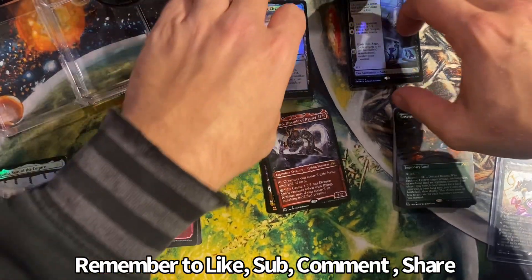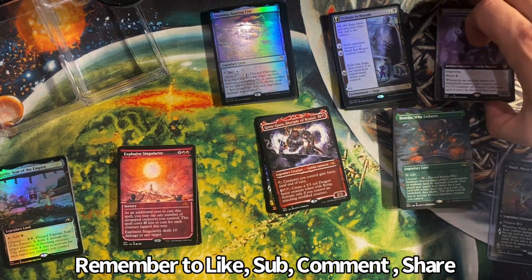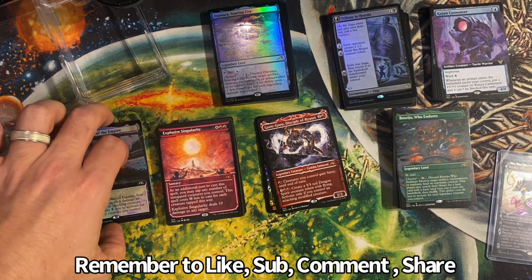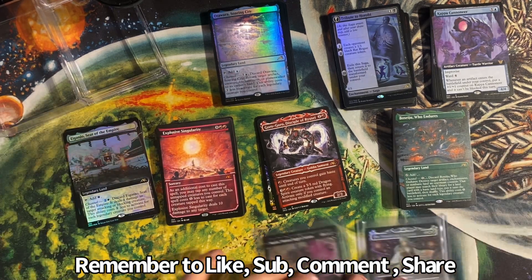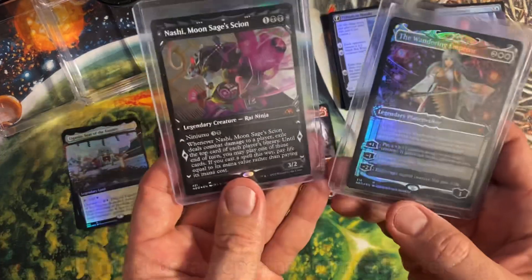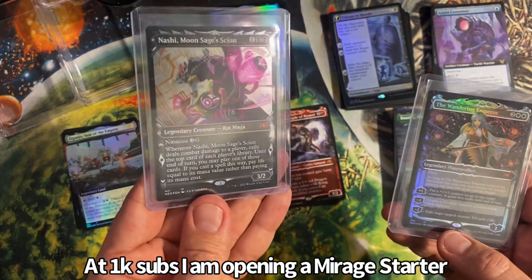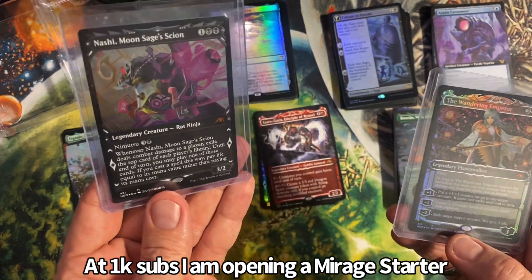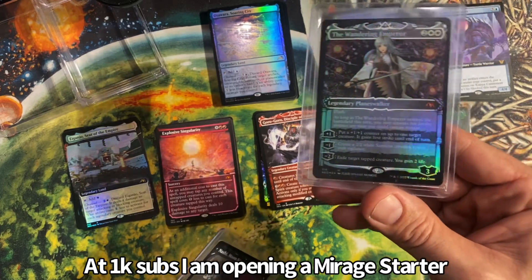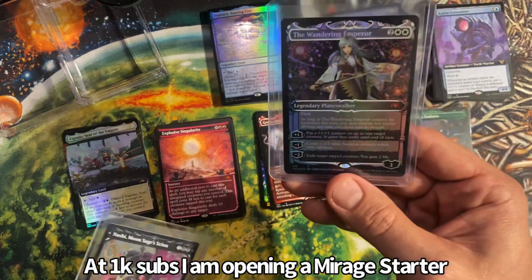So what we have here is the results of my couple of collector's edition boxes that I opened. We're gonna go through them and look at them. So I have here the two major hits — this is an etched foil Nashie Moon's Sages Scion and the Showcase Art foil of the Wandering Emperor. Very nice stuff.